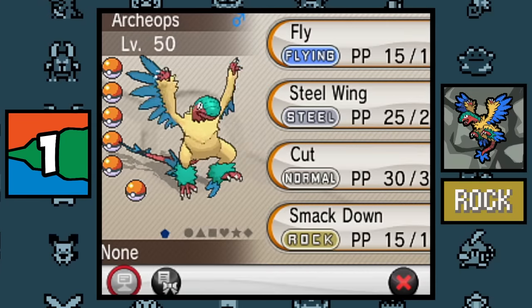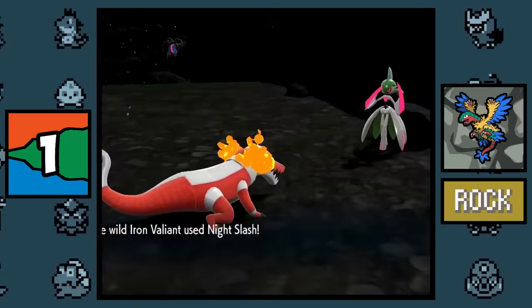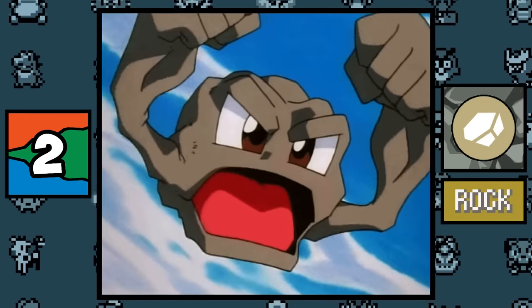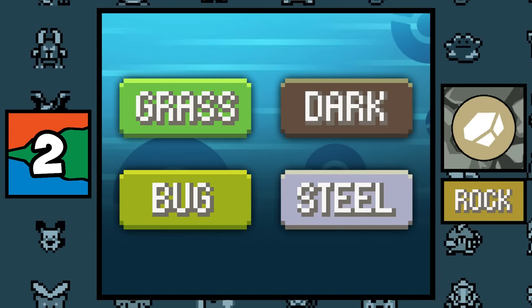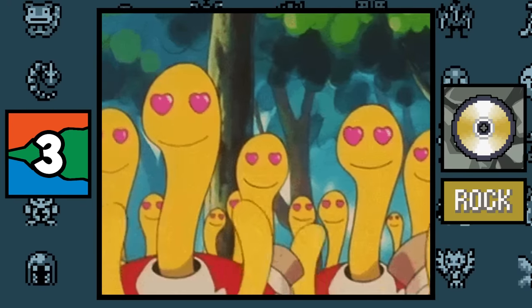Rock type: the Rock type Pokémon Archeops surprisingly has the highest base stat total of any non-legendary, non-pseudo-legendary, non-Mega, and non-Paradox Pokémon, with a base stat total of 567. If a Pokémon had every type in the game it would only be weak to the Rock type — it would be immune to 8 types, resist 4 types, and have neutral damage with 5 types.